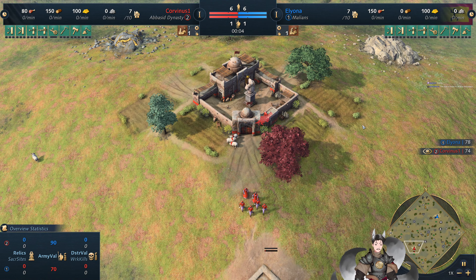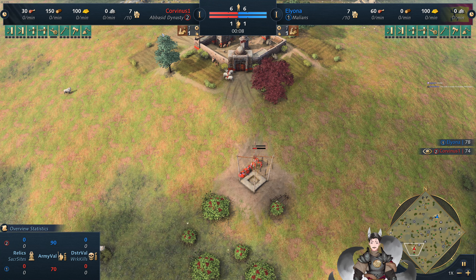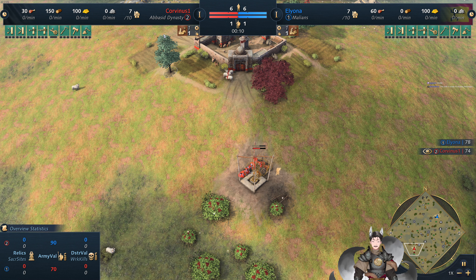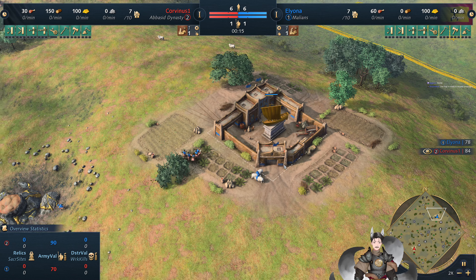Greetings everyone, Angrayde here for another H-Pires 4 replay. On the bottom left side, as a Red Dynasty player, we have Corvinus. On the top right side, as Blue Mullions, we have Ilona.